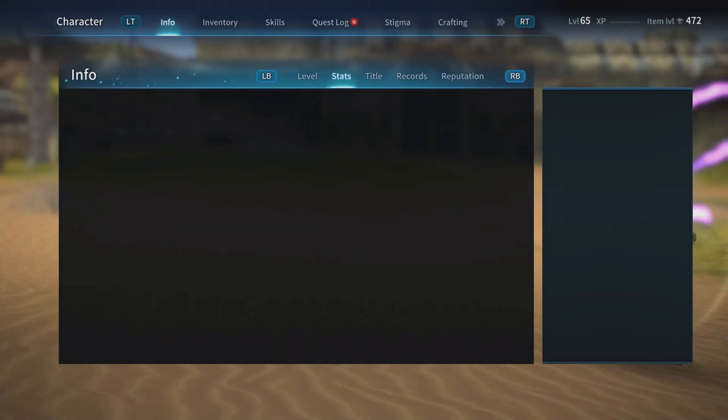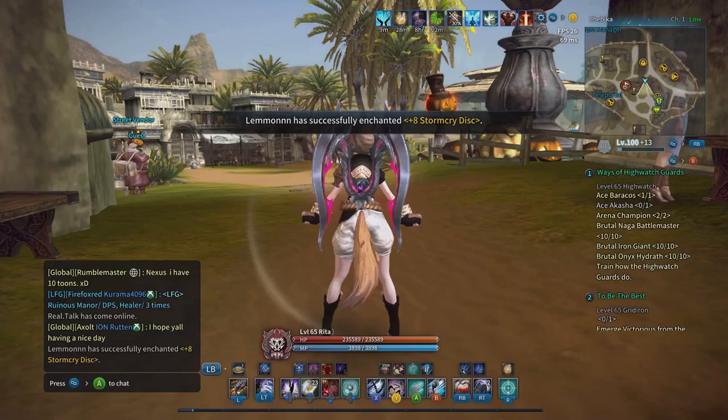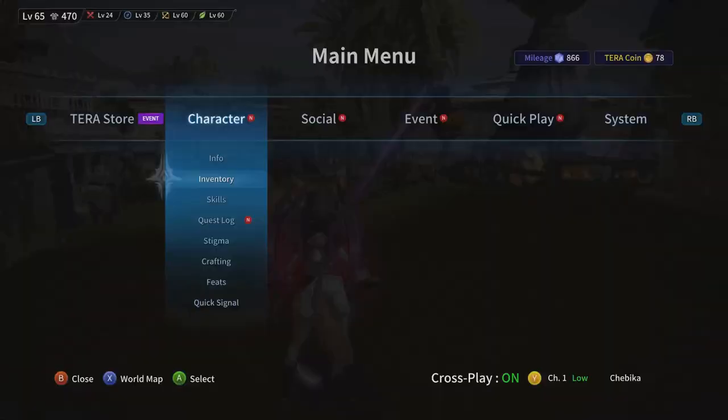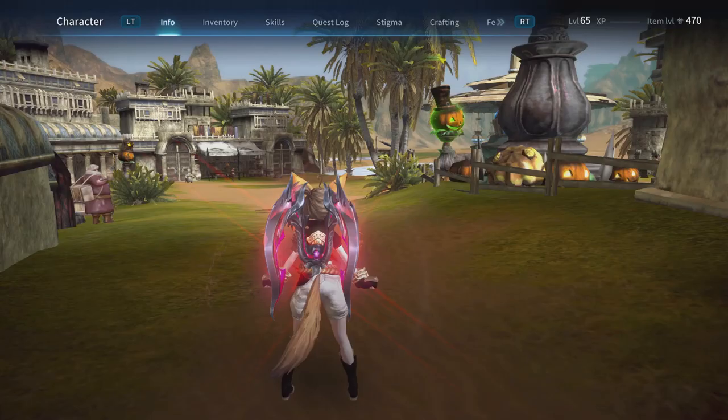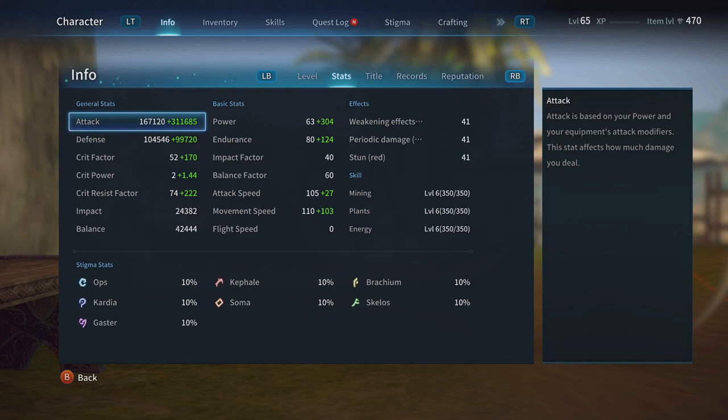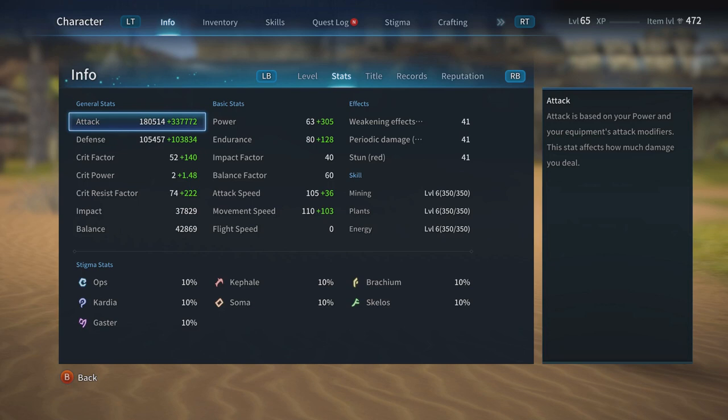As you can see, I got my weapon to plus nine with a 2,700 attack modifier. My white number went from 160k at base Kai's to 180k — that's a jump of about 15,000 on the white number — and the green number spiked up by a lot. Let me show you my old stats compared to my new ones.